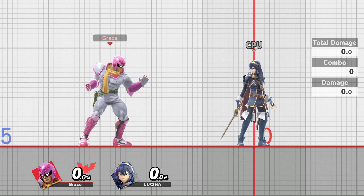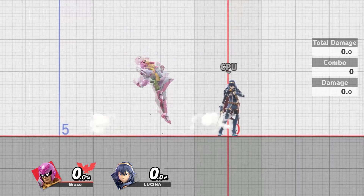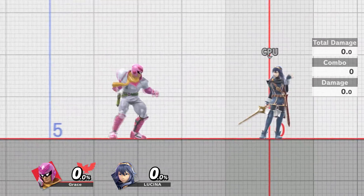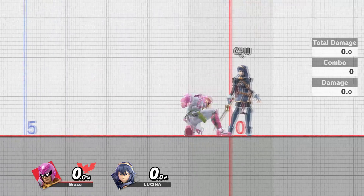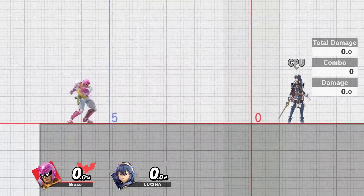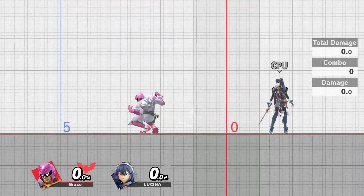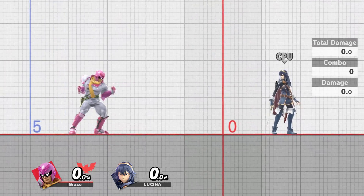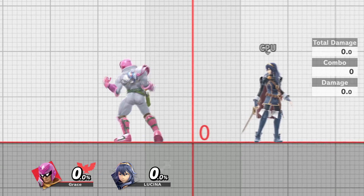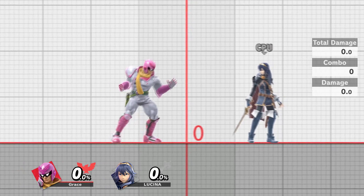Alright, how you doing everybody? This is Grace and Glory. This video should cover everything that we currently know about Falcon's turnaround tech. It's called a bag dash — a combination of a t-bag and a back dash. This is done by starting a standing turnaround and then interrupting the standing turn with a crouch.